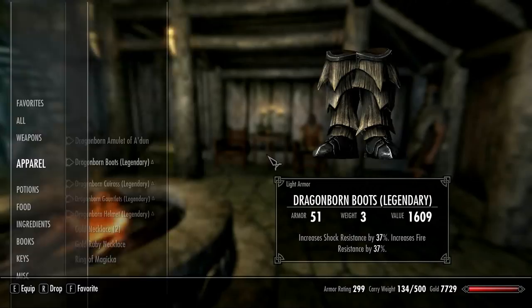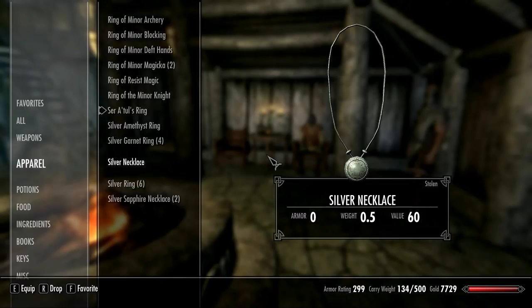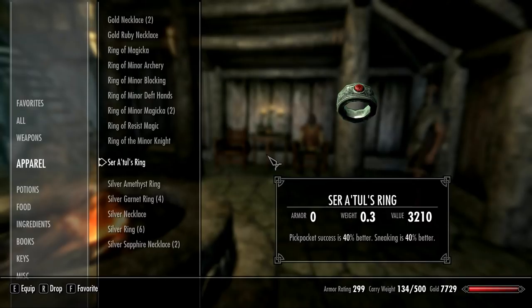Let's go to the apparel and I'll demonstrate my amulet — the one I created specifically to improve pickpocketing. This is Sarah Tull's ring. Pickpocket success is 40% better and sneaking is 40% better.